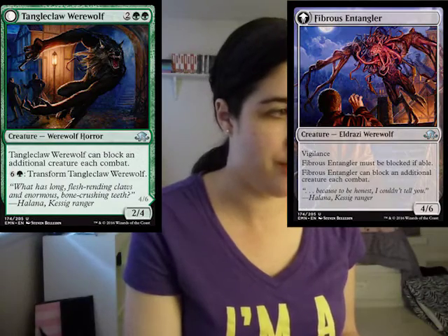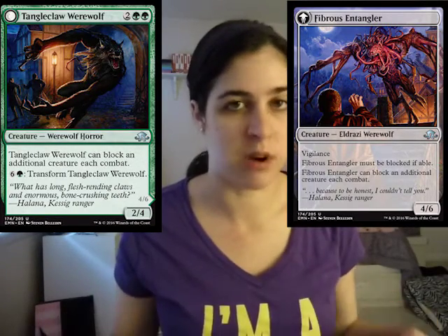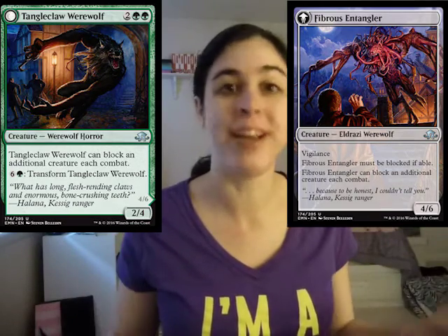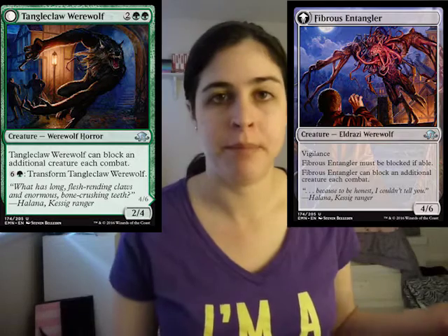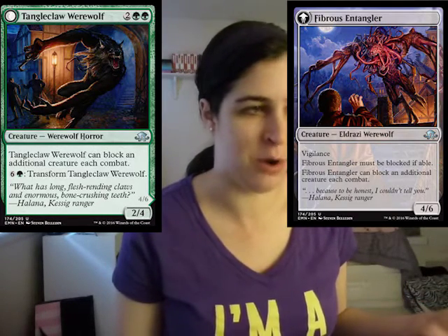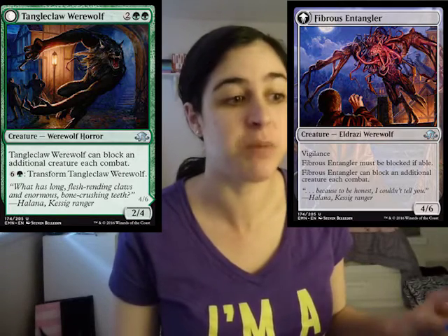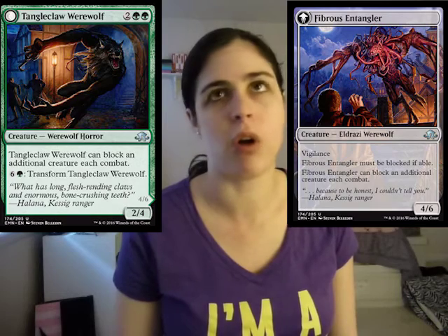Then we have Tangleclaw Werewolf. This card is nuts — one of the best green uncommons in the set. It can block an additional creature each combat. For seven mana you get to transform it and you're left with a 4/6 with Vigilance. It must be blocked if able, and it can block an additional creature each combat. The card is just really, really nuts — does a lot of things. I like it.